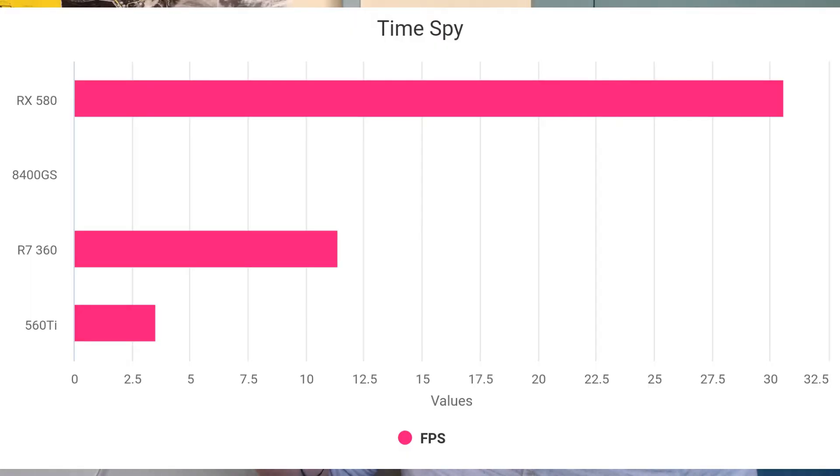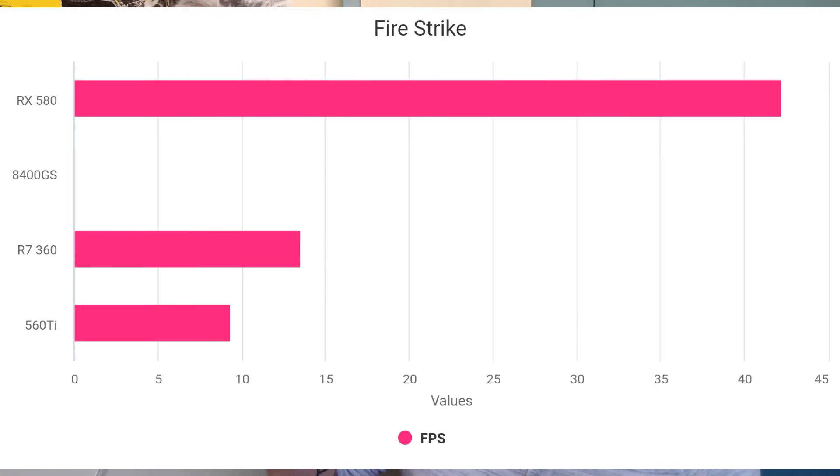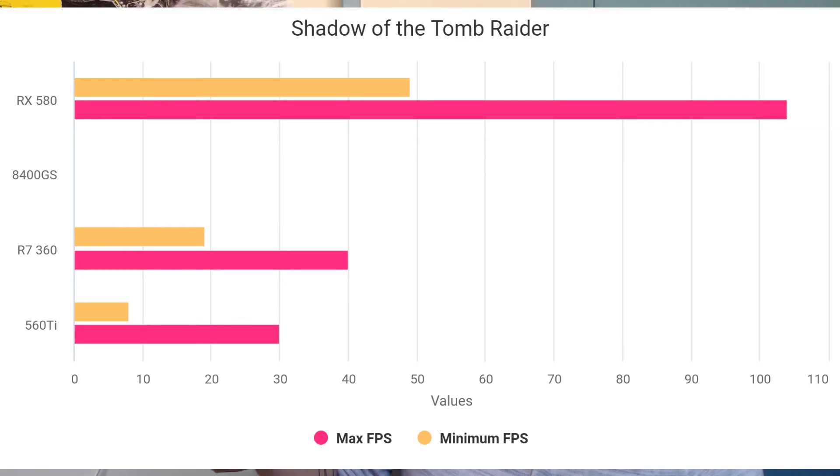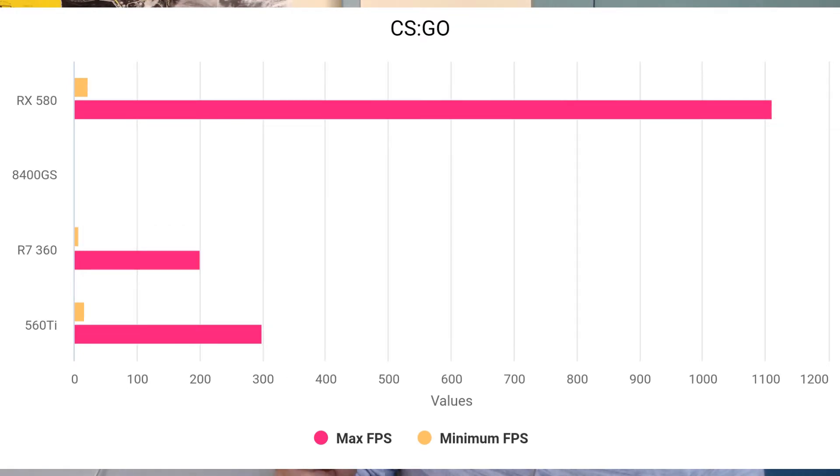I'm going to pop up a little comparison grid here showing the difference between all the cards, starting with Time Spy, then Fire Strike, Tomb Raider, Shadow of the Tomb Raider, CSGO, and Metro Last Light. Whatever you can get your hands on is better than literally nothing — though some cards today can do little more than play something on YouTube. Let me know what you've got in your system. If you like this video, leave a like, comment, and subscribe for more content. I'm Raylan, this is At The PCs — thank you so much, have a good rest of your day.